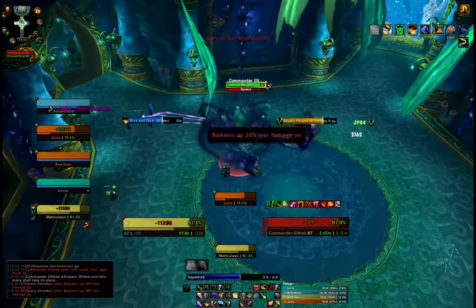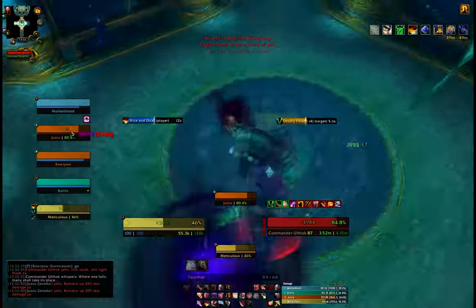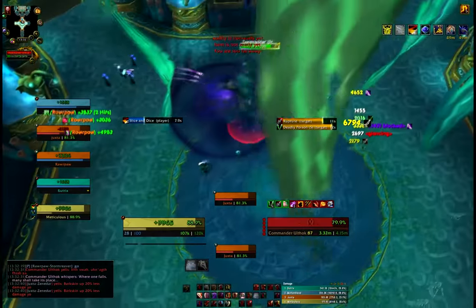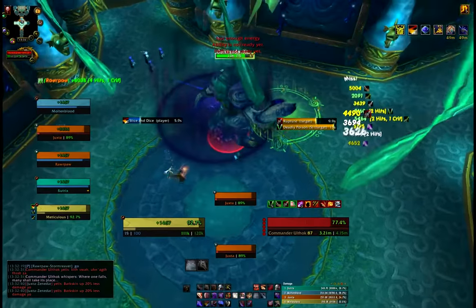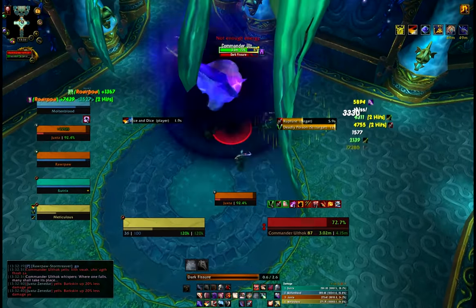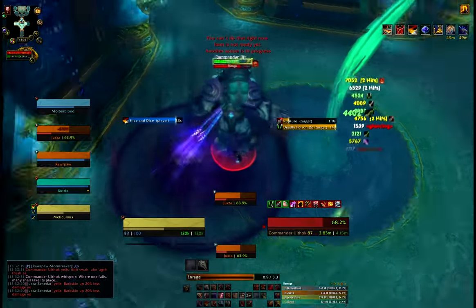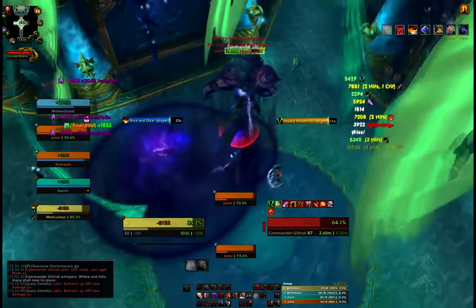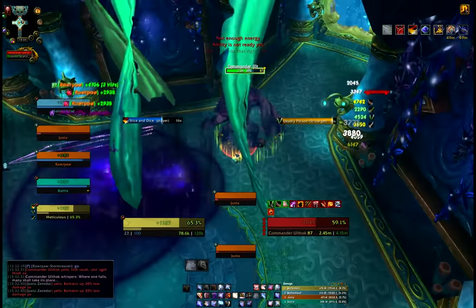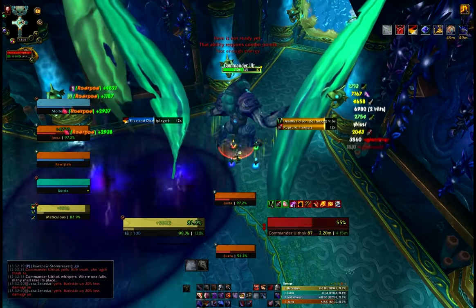I tried to vanish it like a cool boss but it just did not work, so now I'm slacking on the damage. Managed to get the rupture on, get back to the target. Big revealing strike, get the eviscerate on. Two seconds left on slice and dice so we're going to put a quick one on — energy's low, let's go ahead and killing spree.